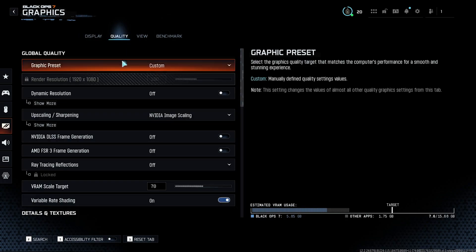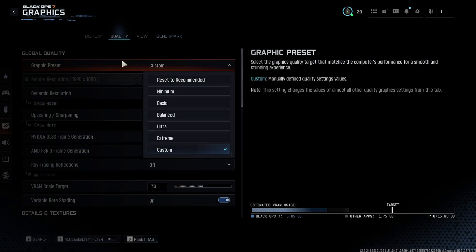Once you're in here, go to the graphics preset and set it to minimum. This is going to put every quality setting at the lowest value, which is 100% going to give you the highest FPS possible. Now your game might look a little bit worse visually, but you'll definitely see better performance and fewer frame drops. If you don't want your game to look too low quality but still get good FPS, switch it to basic instead. Basic is going to give you really solid performance, but it's not as extreme of a downgrade as minimum.